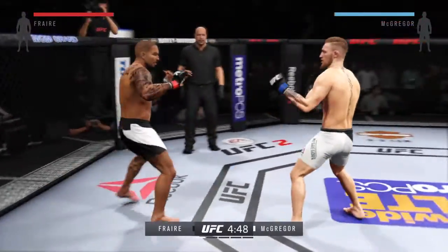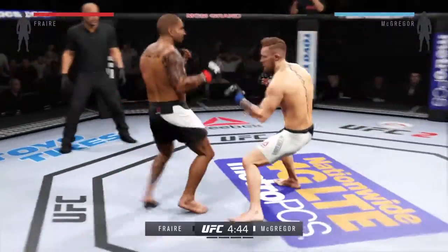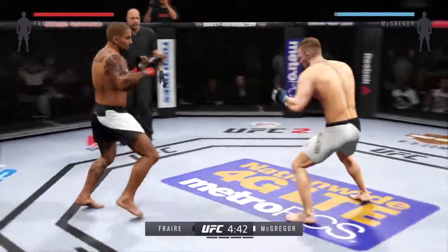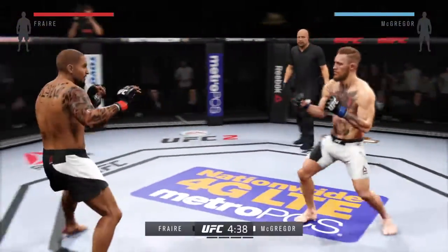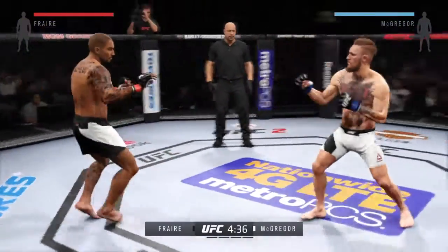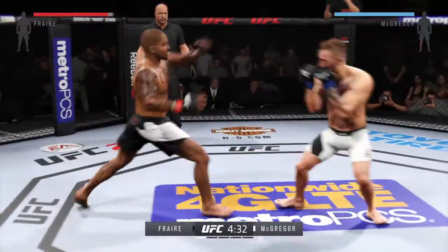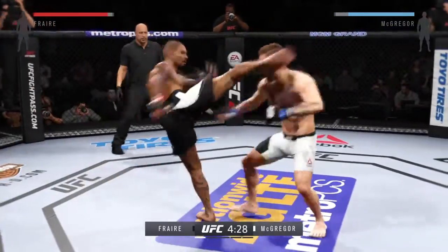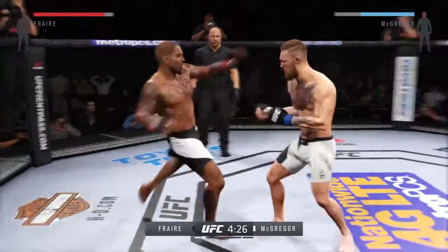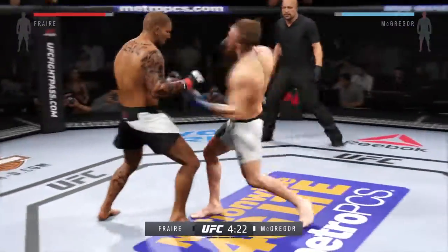Conor McGregor is very good at catching opponents as they move in — keep an eye out for his counter strikes. Good leg kick by El Toro. Again with that leg kick. Nice work on the counter. High kick. Hit him with a jab. That's another big head kick. His opponent needs to start blocking him.